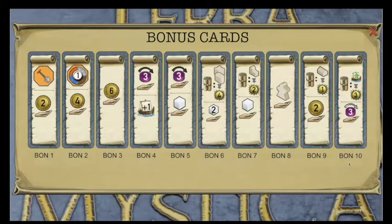I want to go through the bonus cards one by one and talk about the advantages and disadvantages of each. Bonus card one provides a dig action during the round that you hold it, and also provides an extra two coins for that round. This is an extremely valuable card early in the game, and a lot of factions would choose it when available for the first round because digging is expensive.